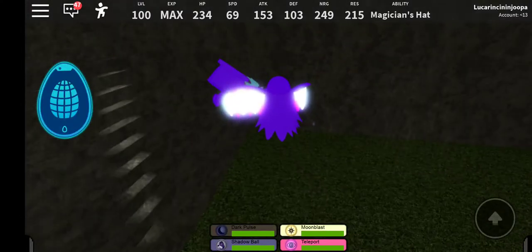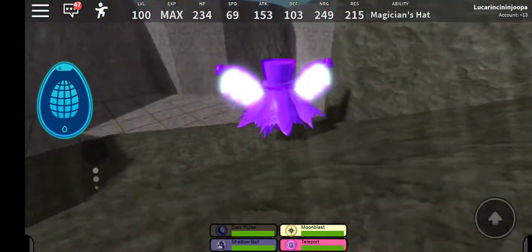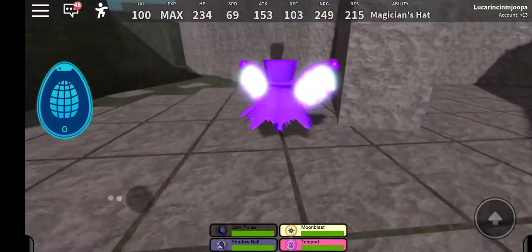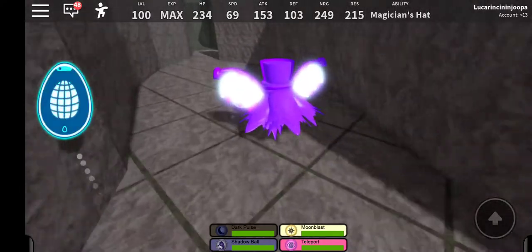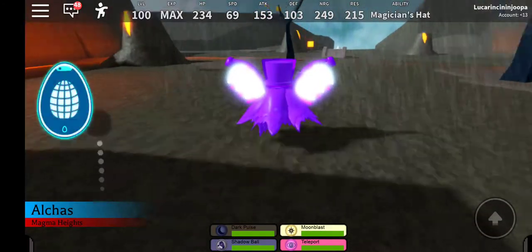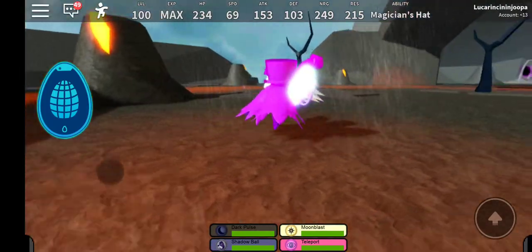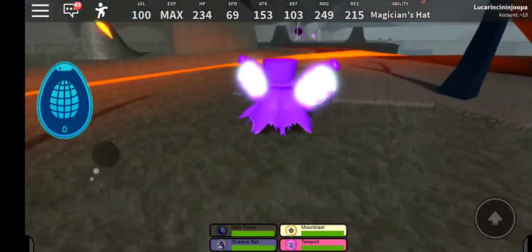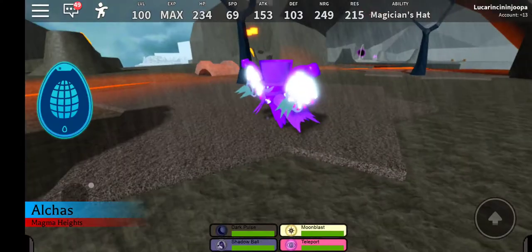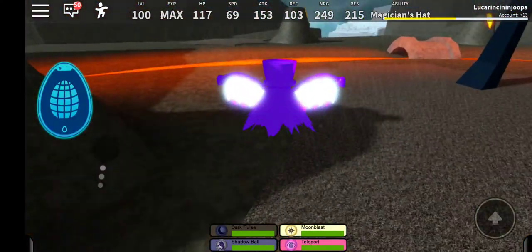Next on the list is Cry Mortar. All you have to do is get hit by lava from a lava geyser. Go to the magma heights, find one that's going off, just stand up near it, get hit by it, and you'll get Cry Mortar.